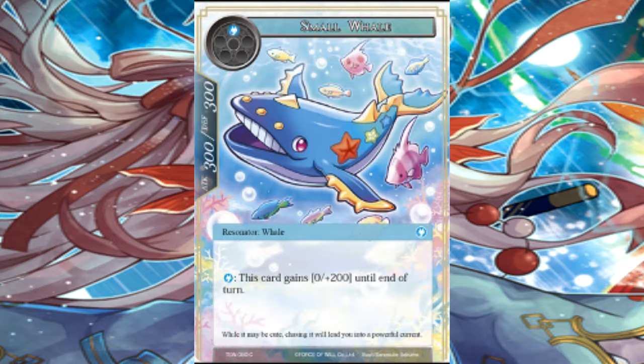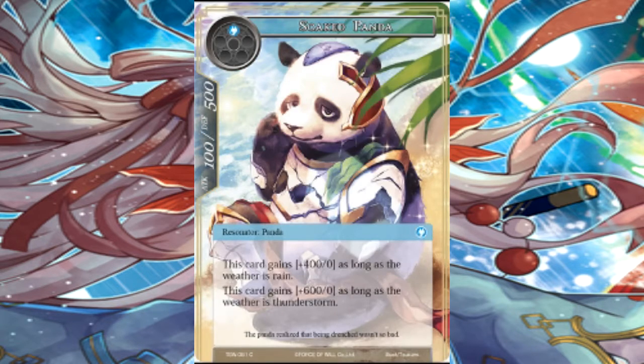Why are there pandas in my water resonator deck? This card gains plus 400 as long as the weather is rain, and plus 600 as long as the weather is thunderstorm — so we have thunderstorm potential for a panda. It's a one cost, and you can rush with it, so that's really cool. I can see it being run in thunder decks — it's a good card for thunder — but it's just weird. Why are pandas in water?